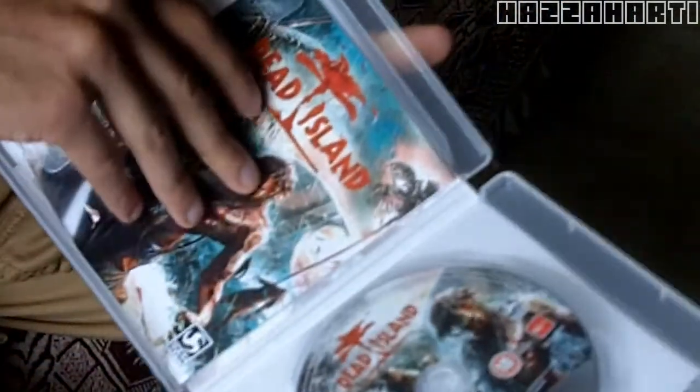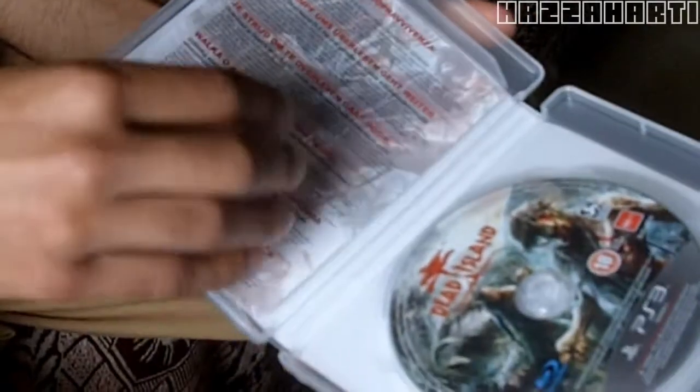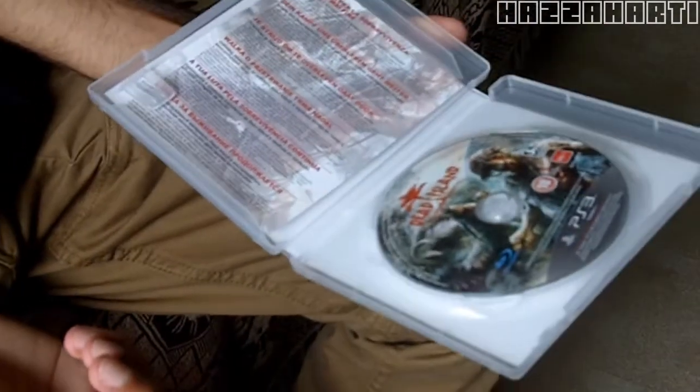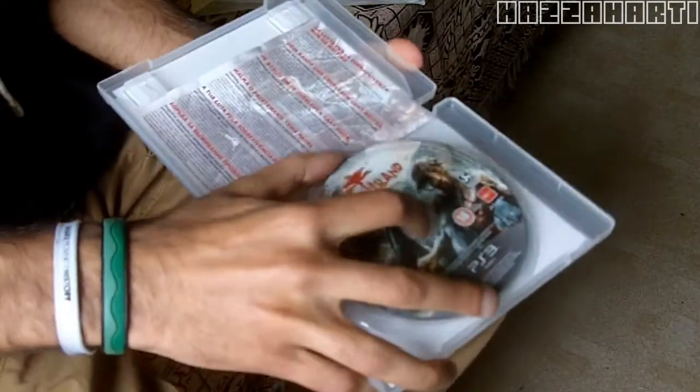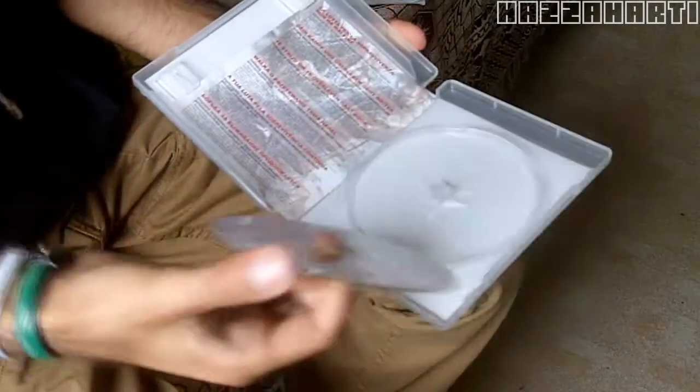This here is the booklet for the controls and this is the DLC code — I'm not going to show you the other side because then you'd take it. The DLC code is on the back, and this is the case with the game disc inside.